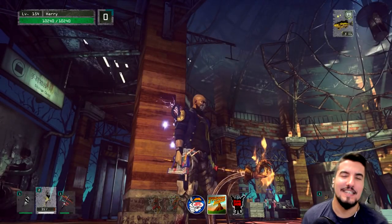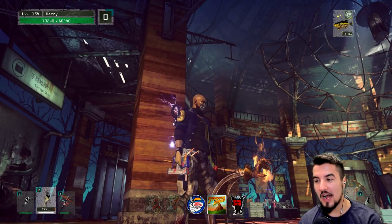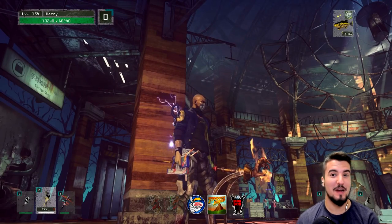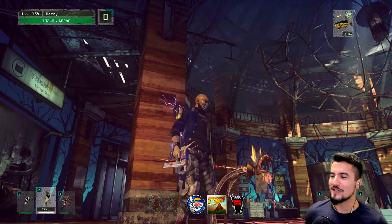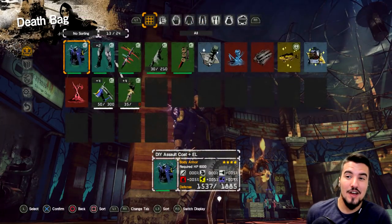Hey guys and welcome back to Let It Die. Today we're gonna be covering a weapon that I just found in my vault and I was like, 'Oh shit, yeah, we should probably cover that.' It's a nail gun.